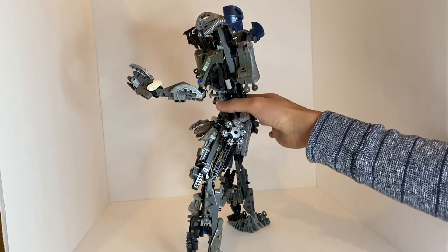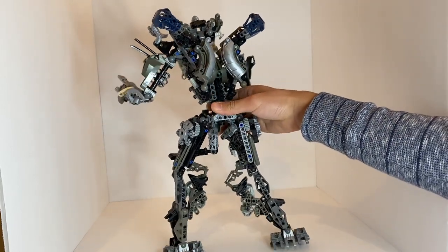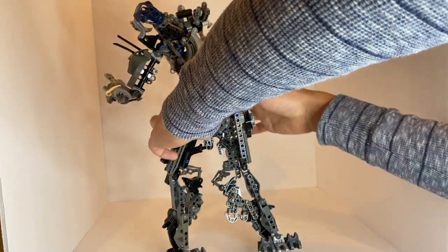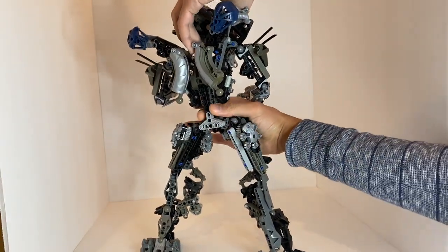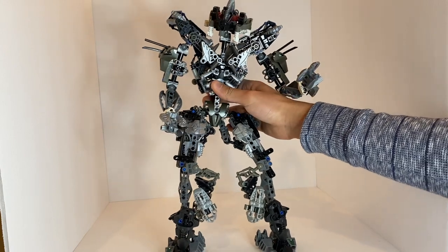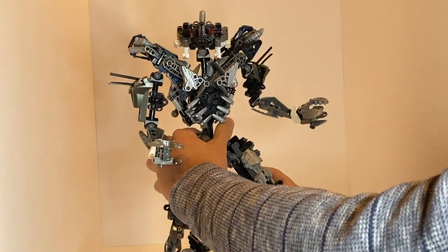Unfortunately, I'm already having some trouble making him stand up for the review. Despite having double-jointed legs, they don't really do too much for him, because they simply aren't enough to support the sheer weight and size of this model. In the meantime, let's do a bit of a spin-around turnaround. This one won't fit on my 360-degree turnaround stand, so I have to do it manually, which is also a little awkward given the sheer size of this model.